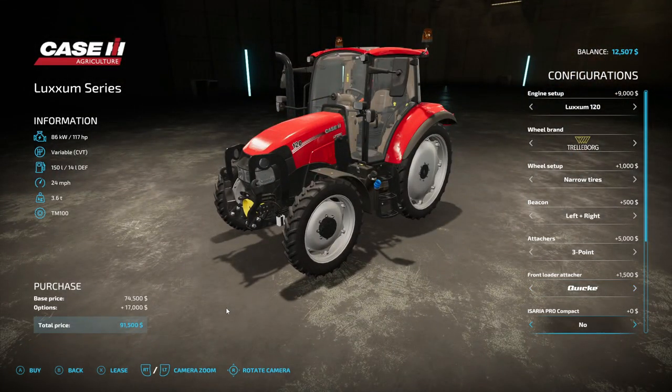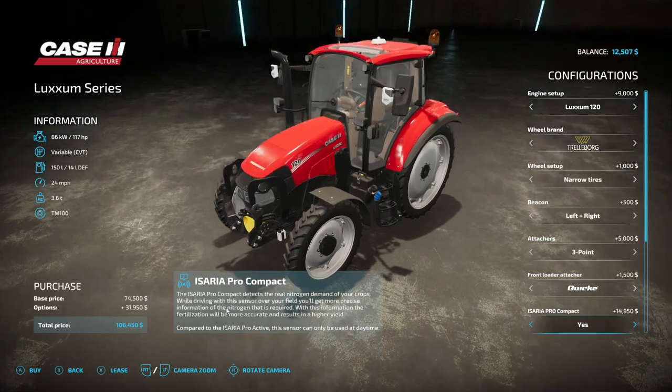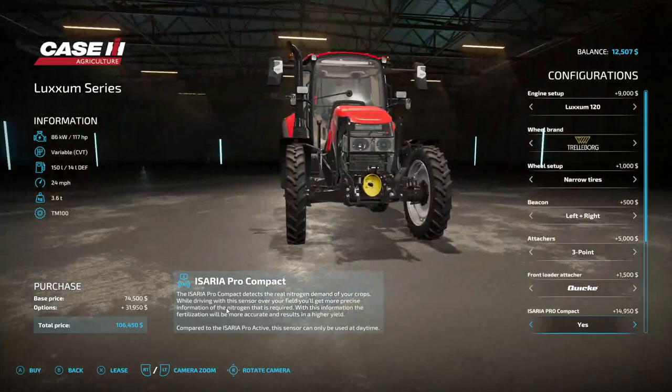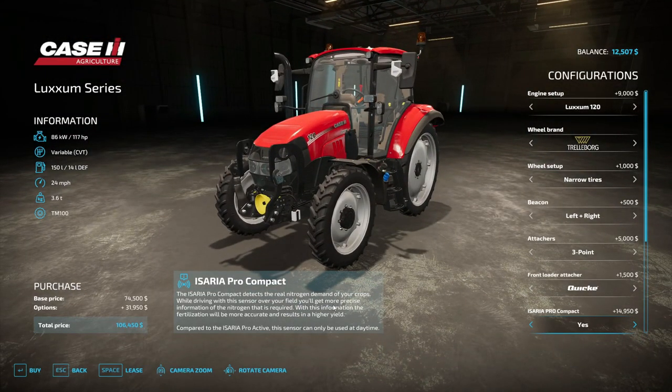Front loader attacher — we're going to go with Quickie. We'll go with the EverHow Pro Compact — it's the white thing on top and white things on the mirrors. It detects the real nitrogen demand on your crops. Driving with this sensor over your field you'll get more precise information on the nitrogen required, and the fertilization will be more accurate, resulting in higher yield. This system can only be used at daytime.